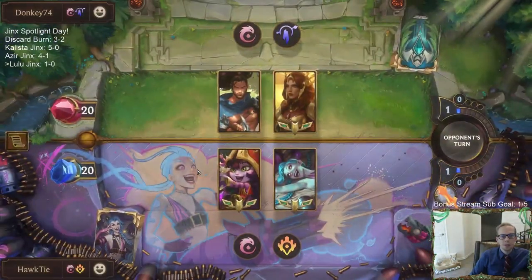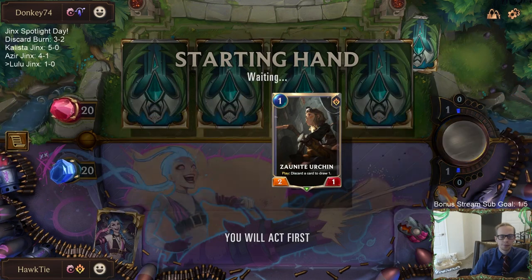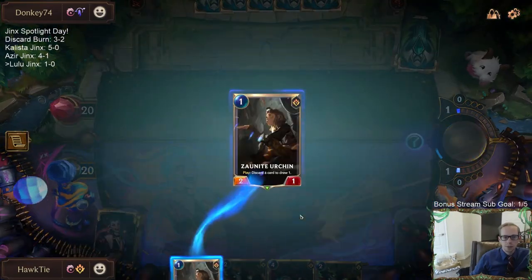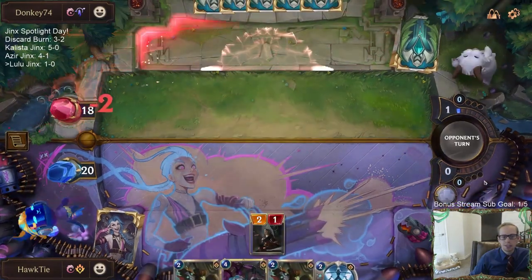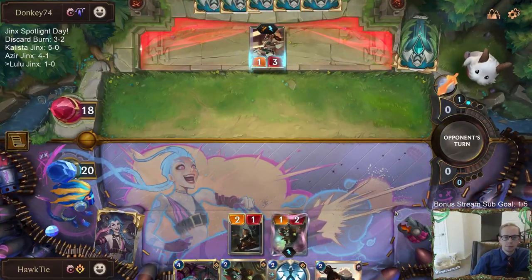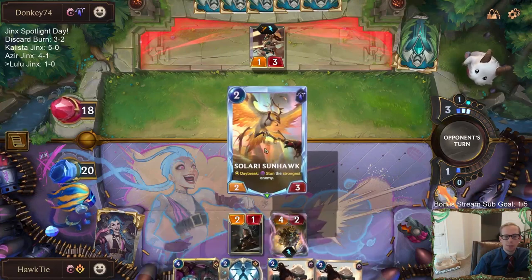We got a Yasuo Leona deck - Yasuo Leona usually plays very good defense. Mulligan time. We can send Rummage back. I don't really have any other option besides discarding another Urchin because I don't want to discard Sump Worker, and obviously we're not discarding Jinx. Playing that out on round one and being able to attack is important. Double Green Glade Duo can be awesome later - this could even be triple Green Glade Duo later.